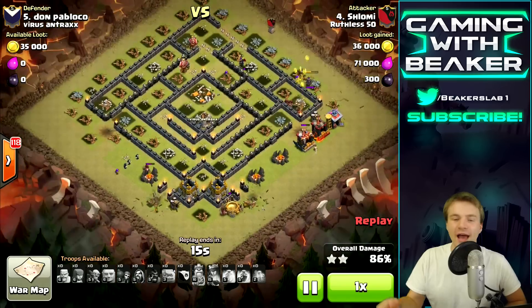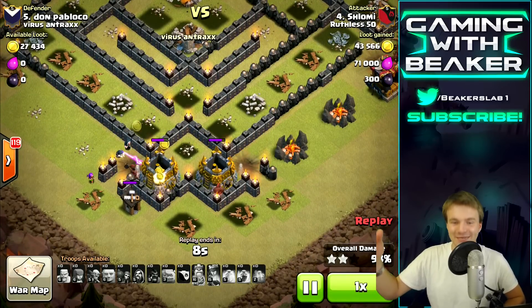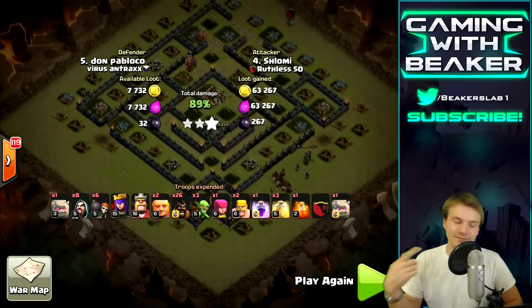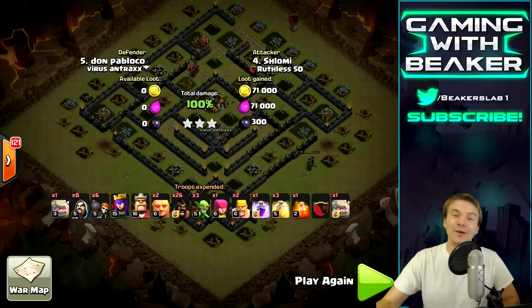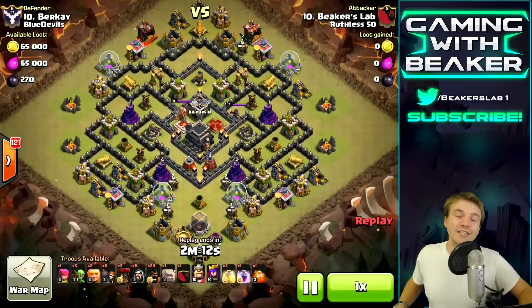Now we're in cleanup mode - he's doing good, just killing it. Had a couple of goblins, plenty of hogs left, plenty of wizards. Did you guys see where those bombs were? That was weird - who would put bombs right there? Remember, put your bombs in good spots. Put them kind of deep in your base. You want your bombs deep in your base so people can't easily set them off. That's the only thing that's going to keep this from happening to you. You want to make it hard for the attacker.